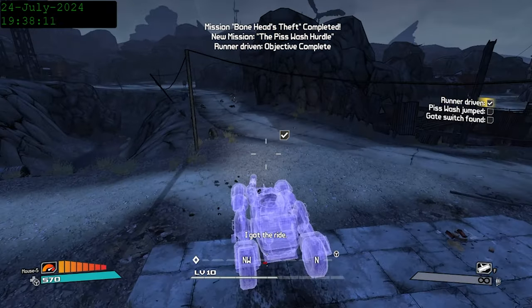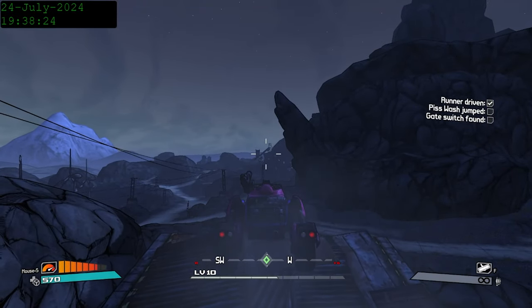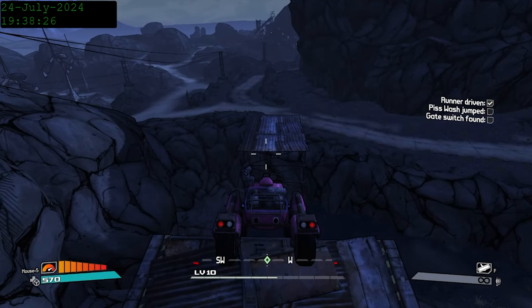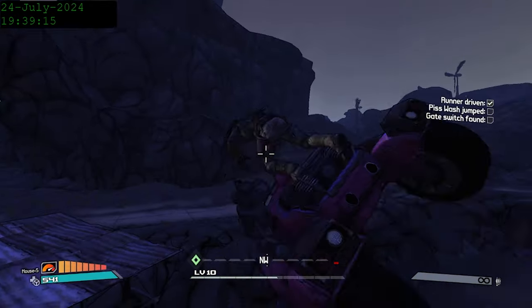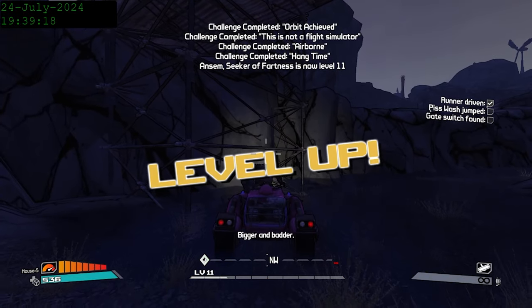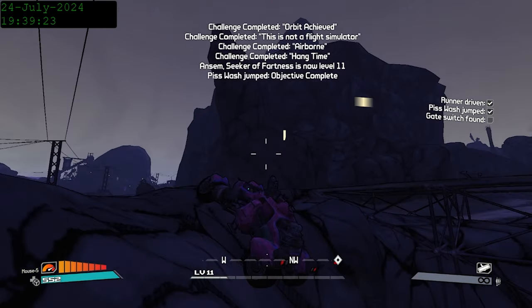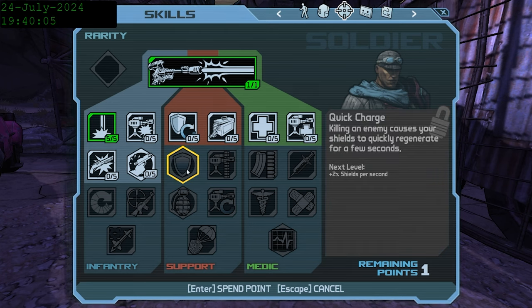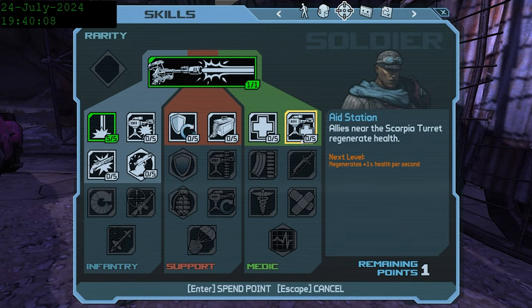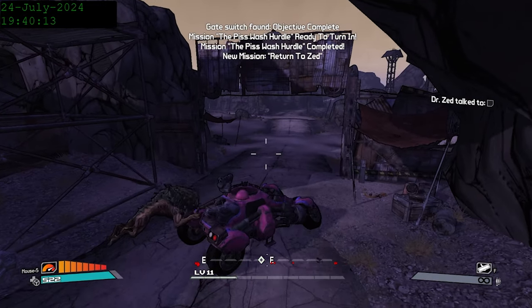I'm going to do a little glitch that allows us to finish the Orbit Achieved Challenge very easily. By positioning our car on the edge of this ramp so that the tires aren't touching the ground, letting it sit for a few seconds, then meleeing it and entering it at the same time, you can trick the game into thinking you've been airborne for a long time, getting you the challenge. This gives us a bunch of XP, which handily pushes us into level 11.